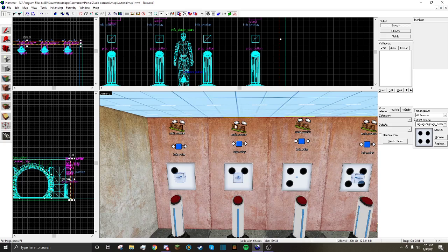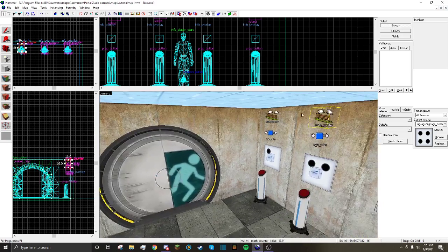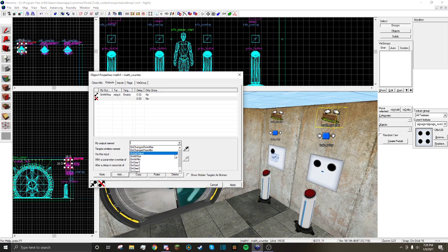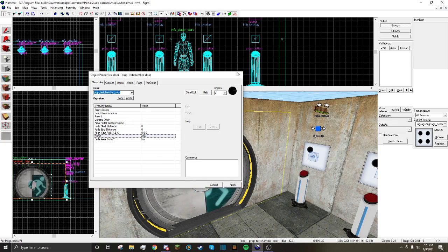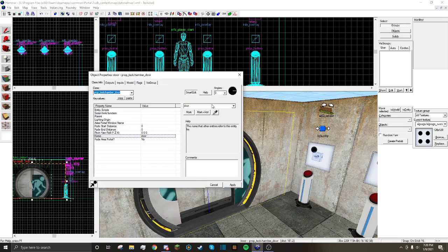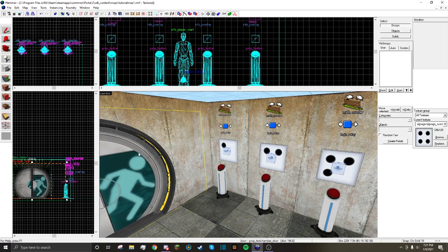The next step is to make the final relay — relay four. We want the math counter to open the door when it hits max. So on hit max, we want it to open the door and play a completion sound. I haven't named the door yet, so let's name it 'door'. On hit max, door, open. I'm using a prop test chamber door — you don't have to use that, it was just easiest to put into the map.